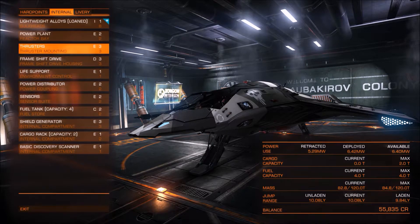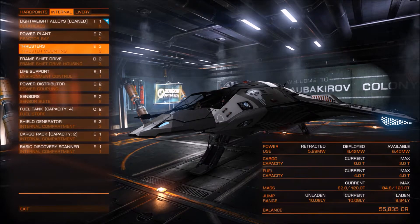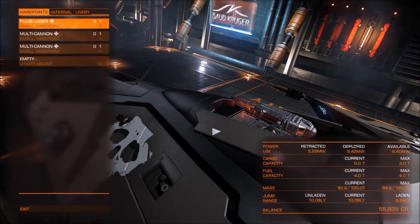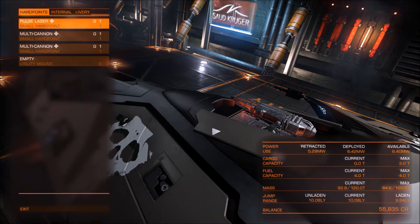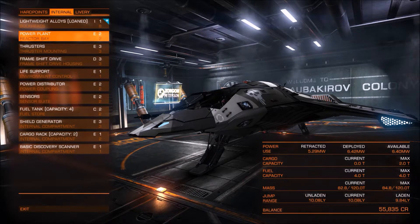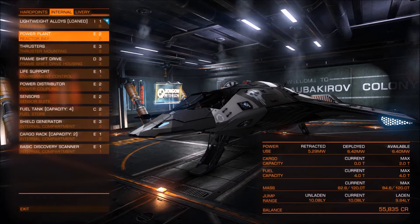A good case in point is my current ship, the Eagle. It comes as standard with only two weapons, although it has three weapon hardpoints, and it's easy to buy a third weapon — and that takes your power consumption well over what your default power plant can generate. If we look at the bottom right of the outfitting screen, we see a little table, and the first column is power use: retracted 5.29 megawatts, deployed 6.42 megawatts, and available 6.40 megawatts.